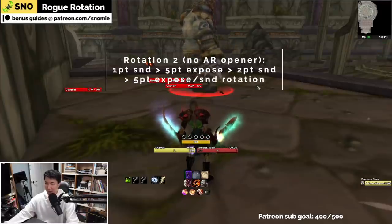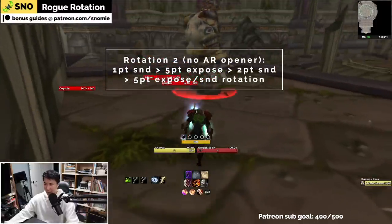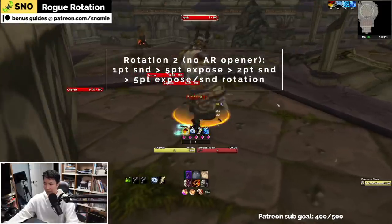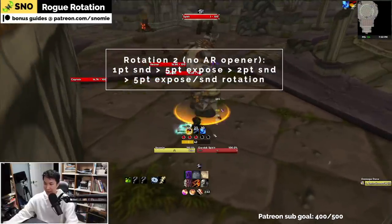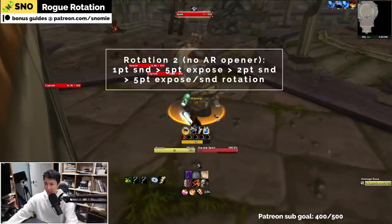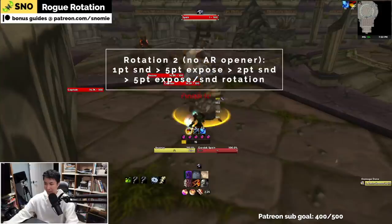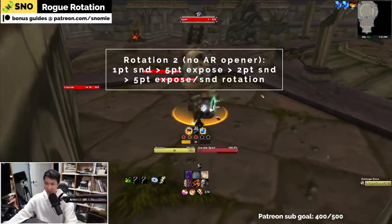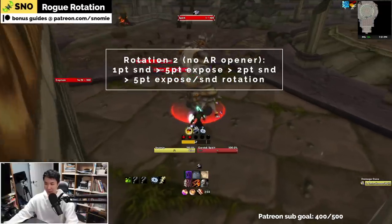Now let's do an example where I don't pop Adrenaline Rush on opener. In that case, let's do a very standard opener: one point slice and dice into five point expose into a slice and dice refresh. So that's one point slice and dice, five point expose — really good proc set on that one actually. So we get a two point slice and dice refresh here. At this point I'm watching my cooldowns and my exposed armor timing. So my exposed armor is going to line up really nicely — I can do a five point slice and dice into a five point expose. As soon as you get back-to-back five points, you're usually in a good situation and it's very hard to mess up from that point.